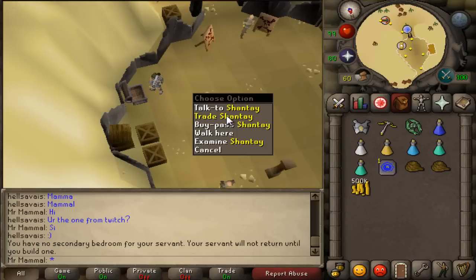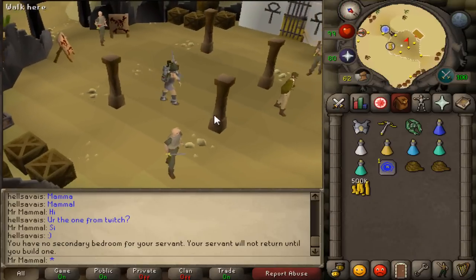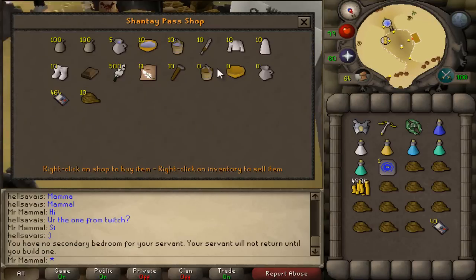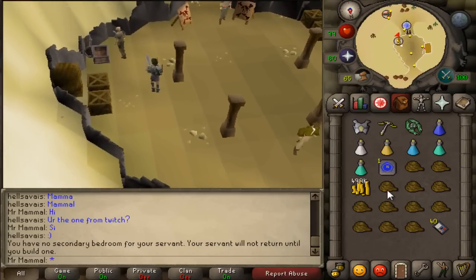Once you've made it to the Shanty Pass bank, you're going to want to load up on ropes and Shanty passes. Trade with the Shanty guy, buy some ropes and buy some Shanty passes — you're going to need a lot of both of these when you're soloing.